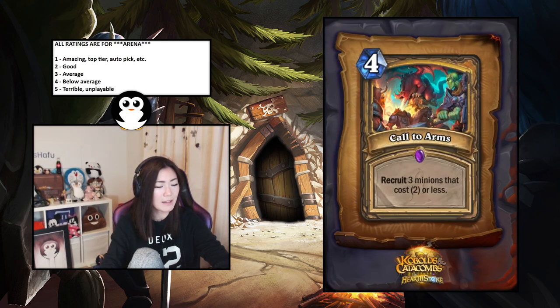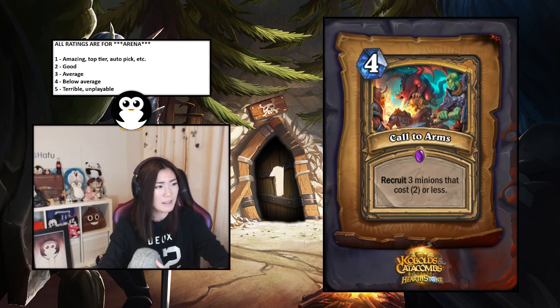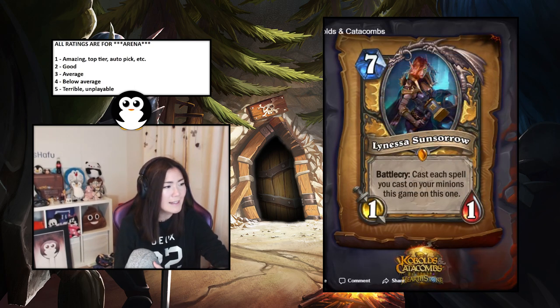Call to Arms — recruit three minions that cost two or less. This seems insane — four mana summon three is pretty nutty especially because it thins your deck. I'd say it's a one — just nuts.